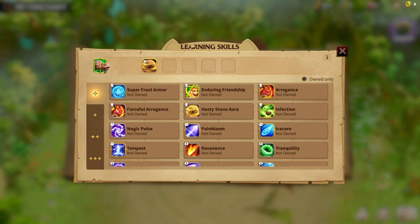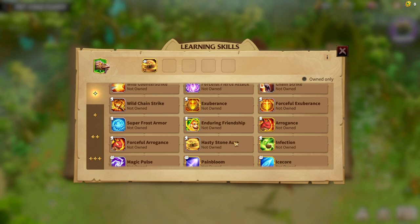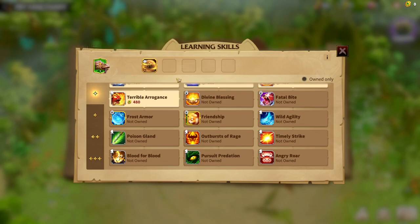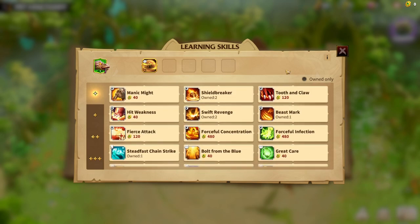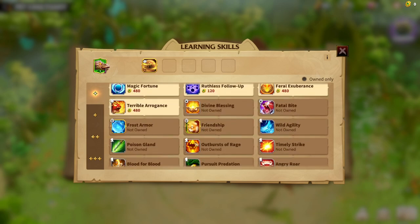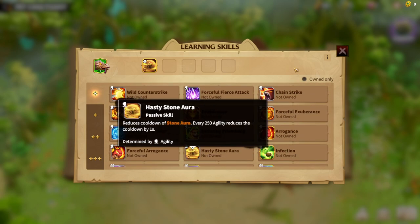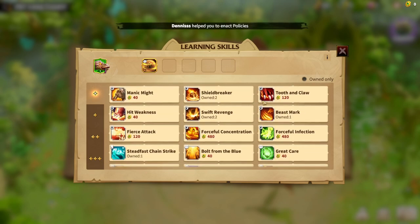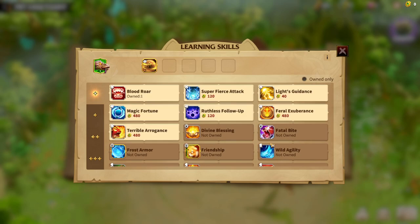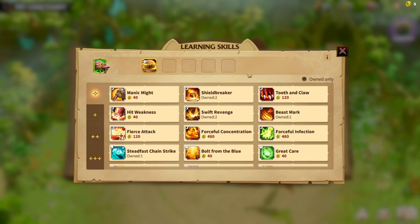So we already have one synergy with this war pet. This pet is not for mages — it can work for infantry, but in my opinion it's best for marksman. Because marksman has good counter attack damage, keeping your marksman legion alive as long as possible means you'll deal a lot of damage. With Hasty Stone Aura you get heals, counter attack damage, and consistent damage output while staying alive.